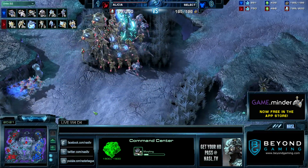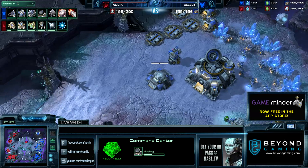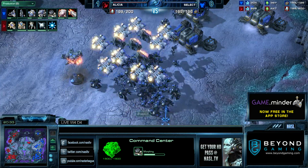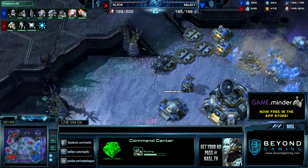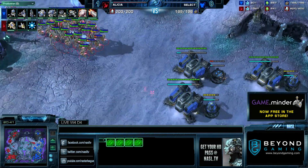I really love how Select has positioned his buildings in this third base. He's got the bunker out in front and a Supply Depot wall that'll keep units from running up into his fourth. Just little things I think are nice touches — also the other way around, if he would warp in from the high ground, units can't run down to the low ground.